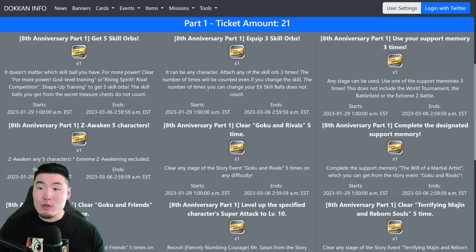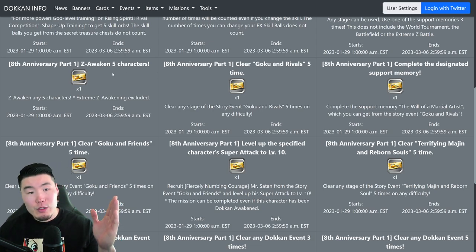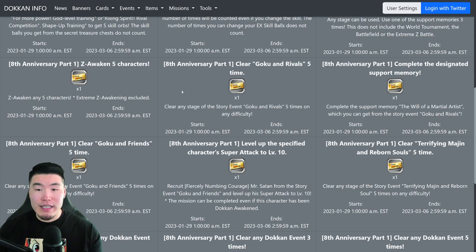After that, you have to use your support memory 3 times — very simple, go into any stage, use the support memory, and repeat that 3 times, and you'll get a ticket from that. Then the next mission is to Z-awaken 5 characters. Now this is not Extreme Z-awaken, it's just regular Z-awaken — to bring a unit from SSR to UR — and you do that 5 times and you'll get a ticket from that.